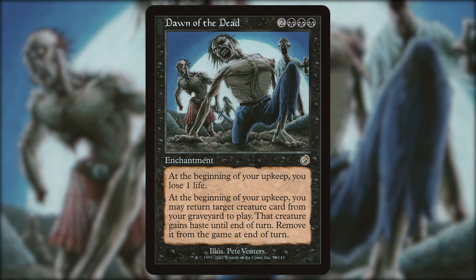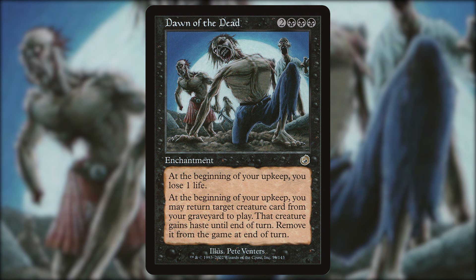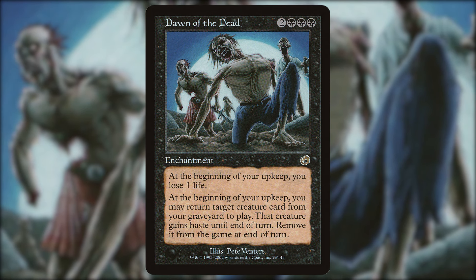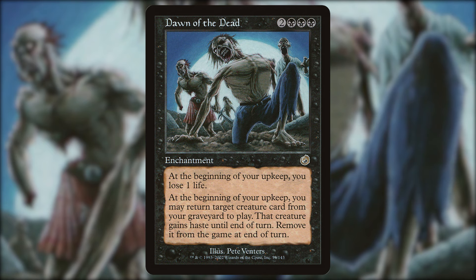Dawn of the Dead — two black black black, an enchantment. At the beginning of your upkeep, you lose one life, and you may return target creature card from your graveyard to play; that creature gains haste until end of turn, then you exile it at end of turn. You might think the exile clause is bad, but before that trigger goes off we can sacrifice our commander to its own ability, negating the exile clause. That equals a free recursion on our upkeep every single turn — really strong.